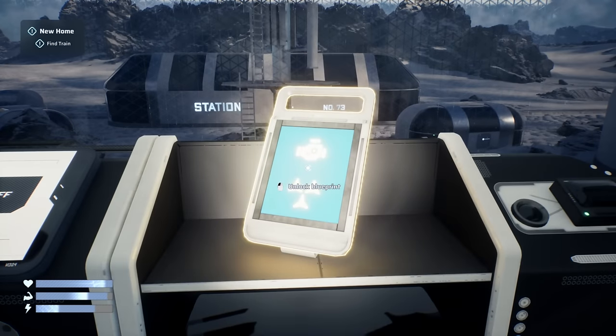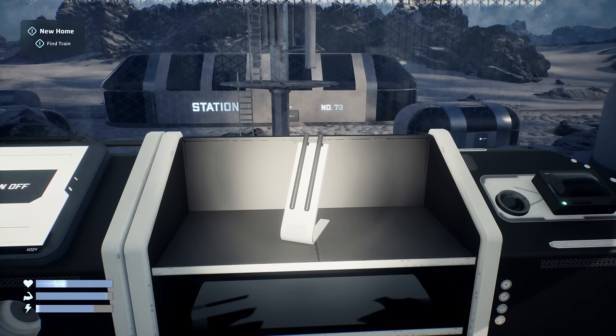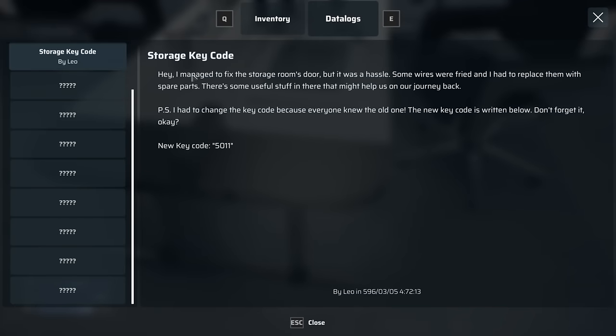Oh, what is this? Unlock blueprint — Engine Tier 1, one of three found! So it looks like we're going to be finding blueprints this way. And then we got a storage key card note: 'I managed to fix the storage room door, but it was a hassle — some of the wires were fried. There's useful stuff in there. I had to change the key code because everyone knew the old one. The new key code is written below — don't forget it.'